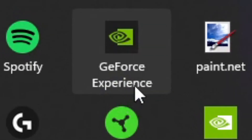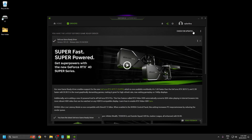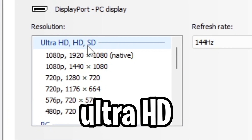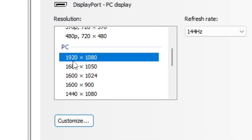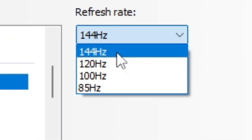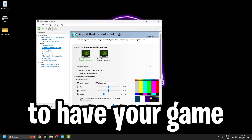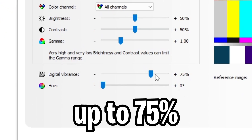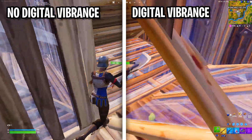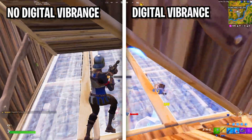Next, load up GeForce Experience and make sure your drivers are up to date. Then load up the NVIDIA Control Panel. You do not want Ultra HD SD — set it to 1920x1080 or whatever your monitor resolution is, and set the refresh rate to the max your monitor supports. This won't help performance, but if you want your game to look better, put your digital vibrance up to 75. It looks way better and you can see colors much more clearly.